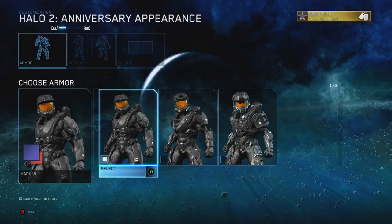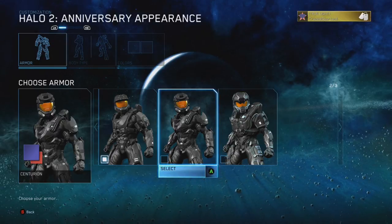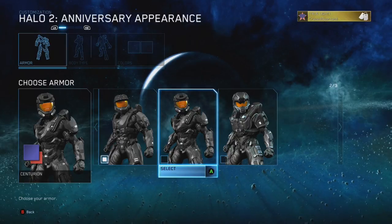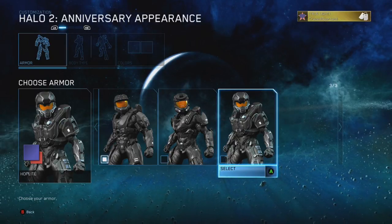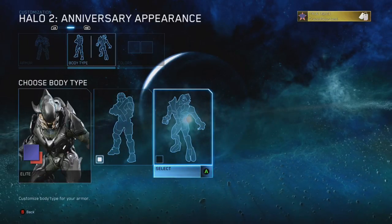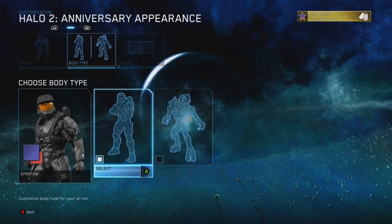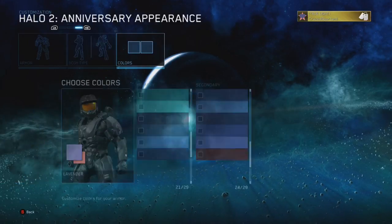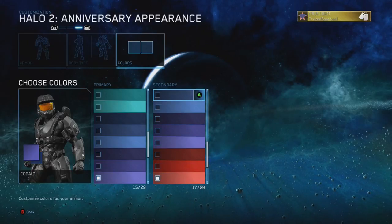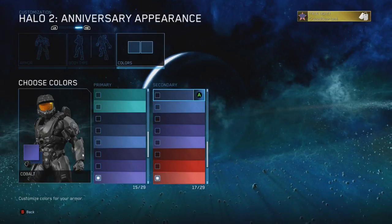Halo 2 Anniversary actually copied a lot from the original Halo 2. You could choose a couple of different Spartan models and of course Elites as well. It's kind of a shame they didn't have the time to add all the fine touches we would have loved to see, but it's still better than Halo CE. You could already pick a lot more colors, which is really nice.